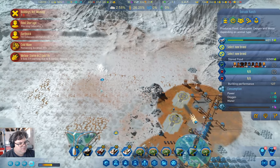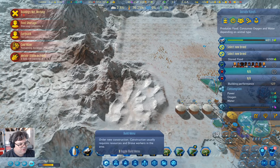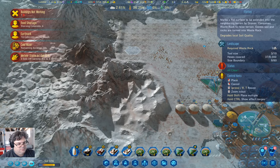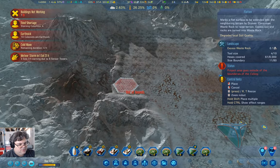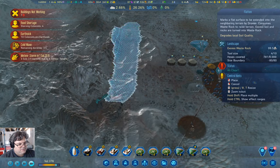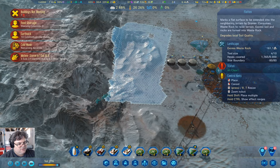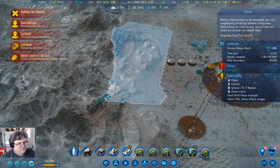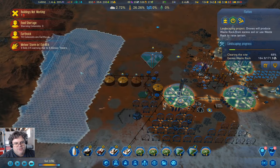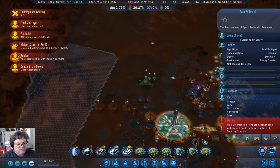I wonder if it wouldn't be a bad idea to produce more waste rock by landscaping here — like clearing this mess out. I could go in here and flatten, and I could take — I don't know — flatten that out and get some waste rock out of it. We'll get 170 waste rock. That's okay. Somebody committed suicide — renegade.